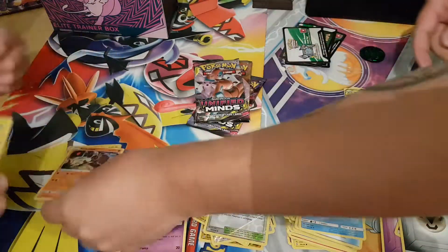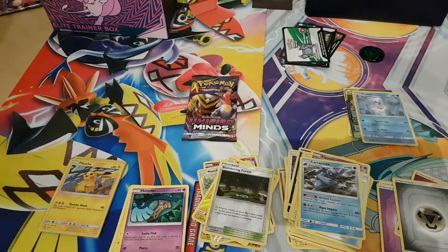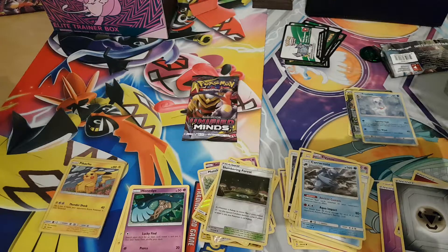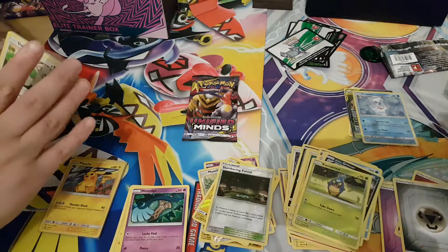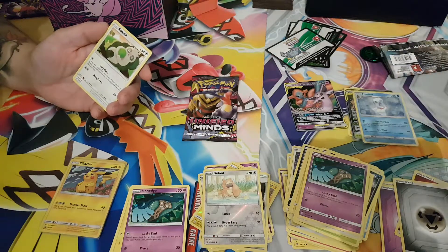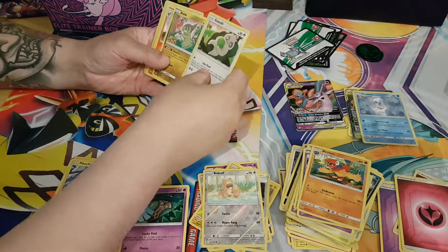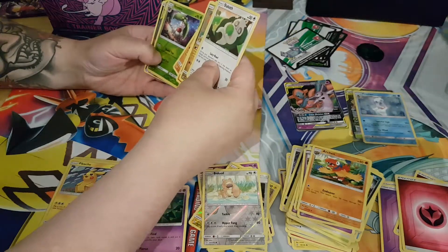Promos here. Starting with the Stakataka blister. Finneon, Alolan Grimer, Carracosta, Fletchling, Olnerts, Reverse, Bidoof, Espeon Deoxys Tag Team, energies. Swetloon, Ynot, Archen, Slakoth, Axew, Flinder, Stunfisk, Onyx, Steenie.